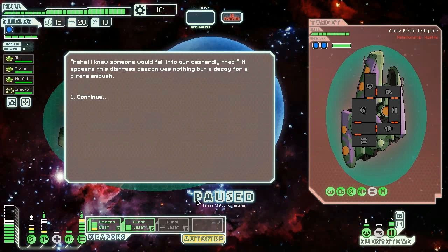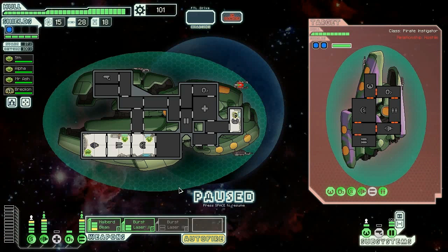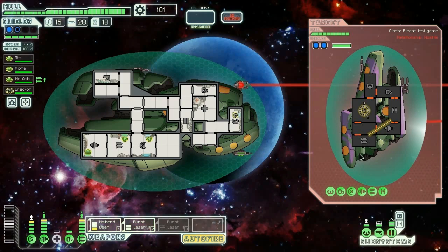It's important to keep the weapons up jumping out of ion storms for just this reason. Let's get our shields up, get our dodge up, and get our burst laser and halberd beam. I don't think it actually matters how many rooms you hit with the halberd beam — I think it just does its damage as it goes. We're gonna do this again.